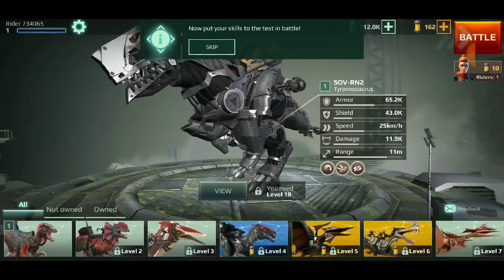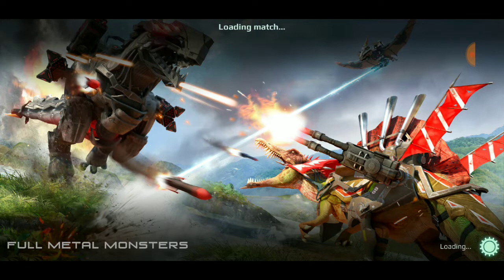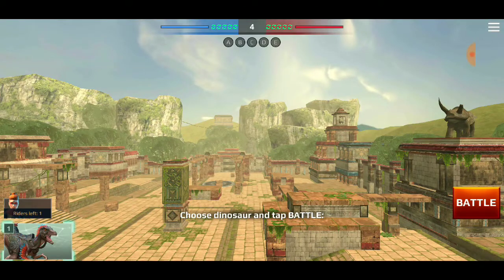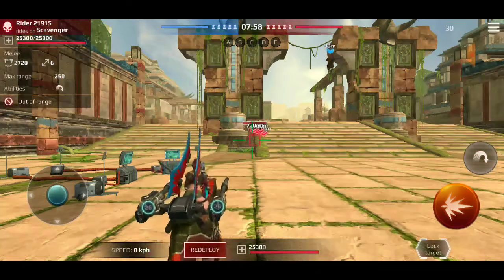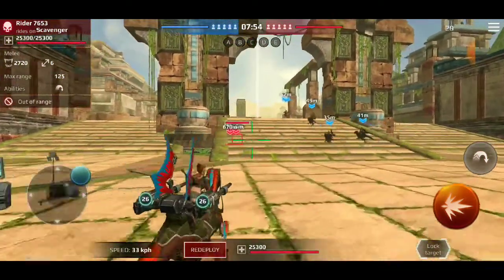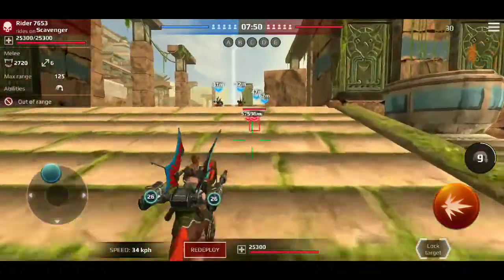Let's go to battle and see what we have here - this is kind of fun, I'm not gonna lie. Choose your dinosaur, tap battle - I think we're good. These are other people in the game it looks like.